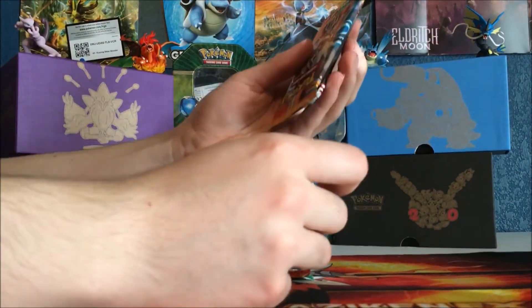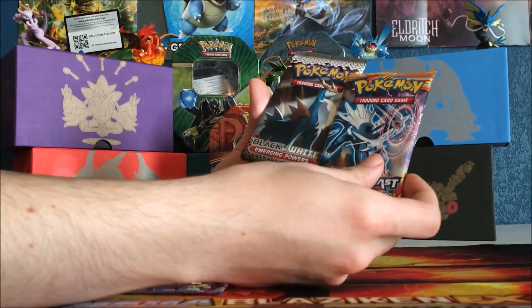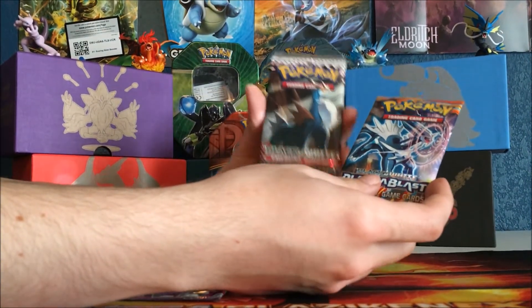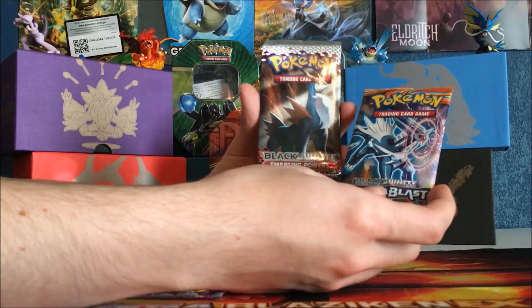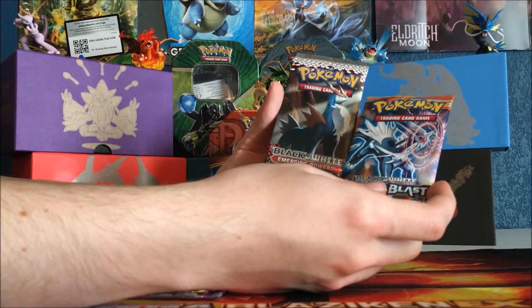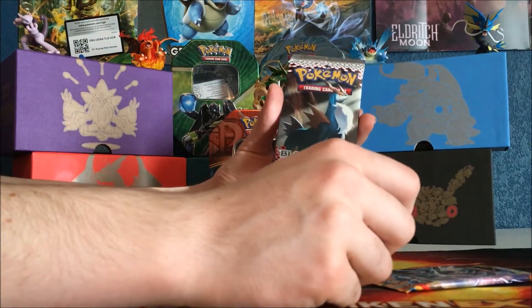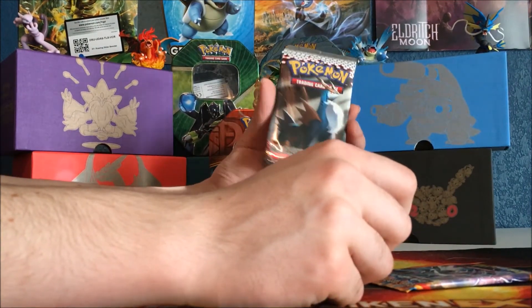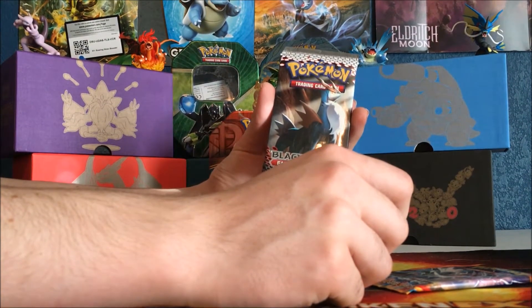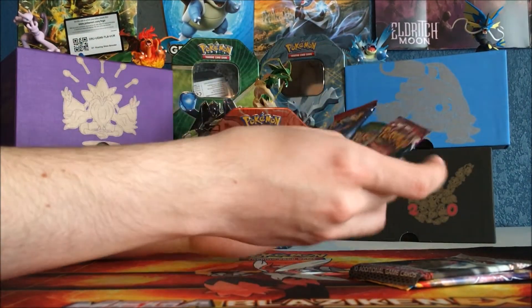These are black and white packs - I got two black and white, so I deemed that as good enough to open. I got Emerging Powers and Plasma Blast. Now unfortunately Emerging Powers is a horrible set because it only has two ultra rares, no secret rares, and that's bad. So let's hope we get an ultra rare even though we probably won't. Plasma Blast, as you know, is good. Even though we might not get an ultra rare, they have like four or six different special types of foiling in this set, so that'll be cool if we get one of those. But we're going to open these first.